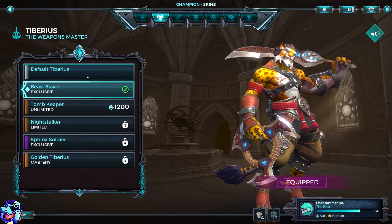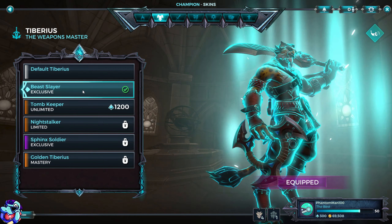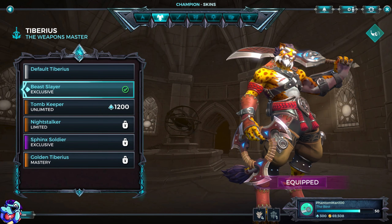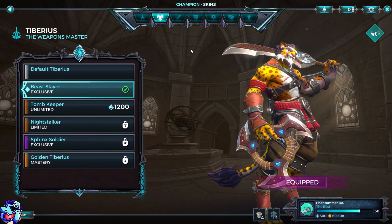The skin we're using is the Beast Slayer skin. His regular skin has tiger stripes, and the Beast Slayer one looks like a cheetah, so that's kind of cool. The Golden skin is pretty cool, but I don't have the points with him to get the Mastery skin.